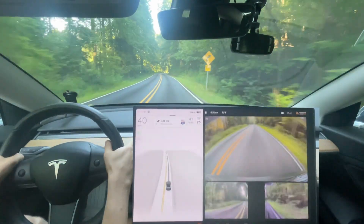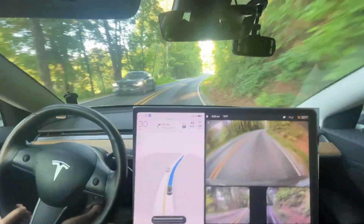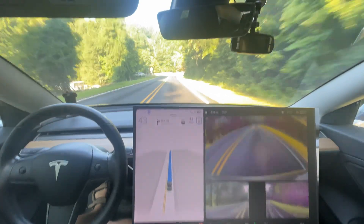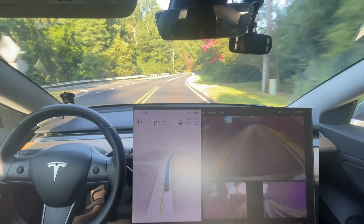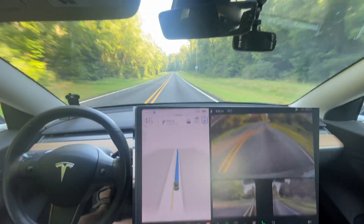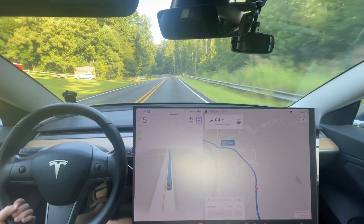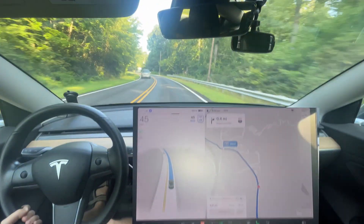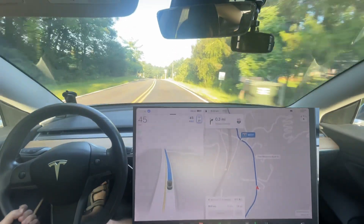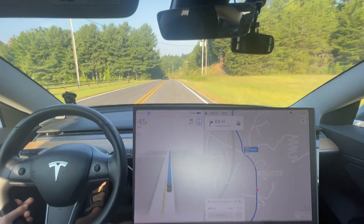Hello everyone, this is Rocco coming at you for my first 11.4.7 Full Self-Driving drive. We are headed to a furniture sale this morning and this is a fairly typical drive — mostly highway, so not super exciting. The last update, 11.4.6, had adjusting speed for traffic flow as a new feature from the release notes, so we're going to see if any new features have been added. I've had some GPS issues in 11.4.6 where it was very inaccurate for about a minute until I got onto the highway. This morning it's accurate, but I suspect that's because the car has been awake all morning updating, so it's had time to get a GPS signal.